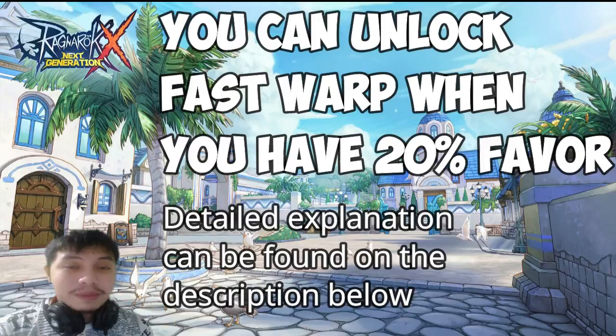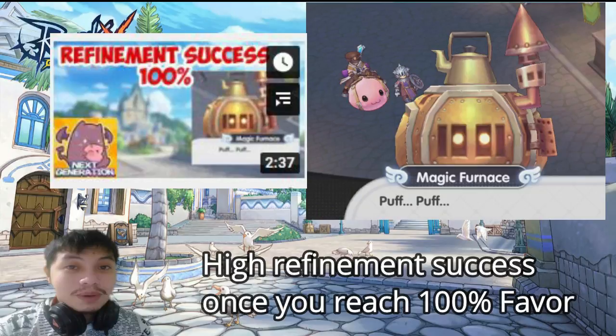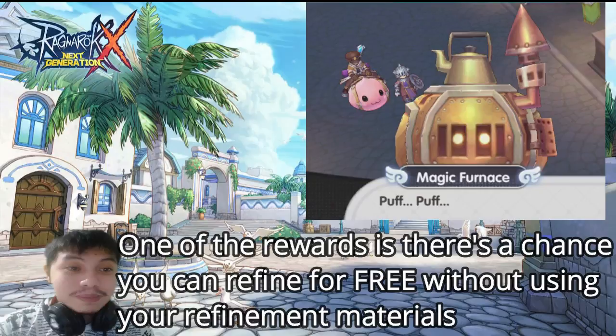My second favorite NPC is the Magic Furnace. As explained in my last video, this NPC will give you high refinement success once it reaches 100% favor, and it will also give you weekly task rewards. One of those task rewards is a chance that your refinement items will not be consumed — meaning your refinement will be free, without any materials.